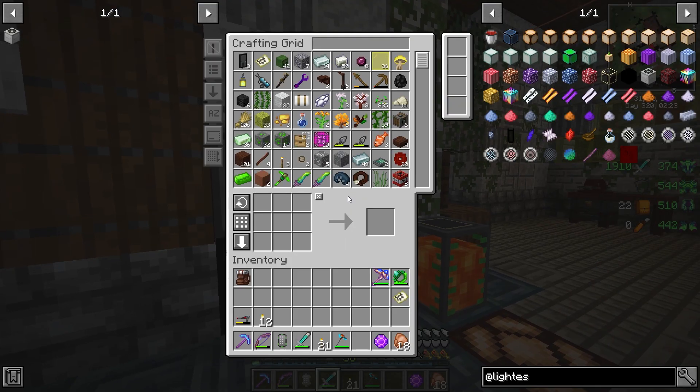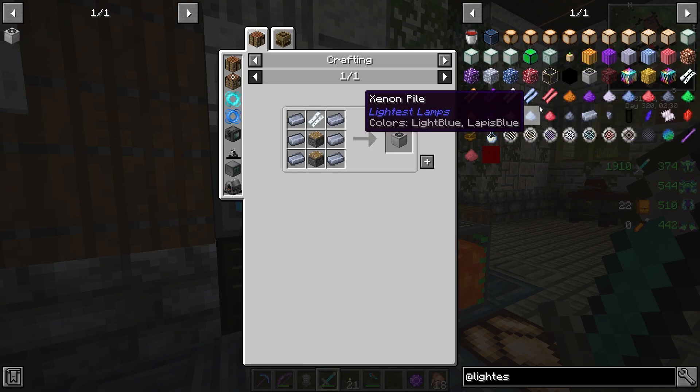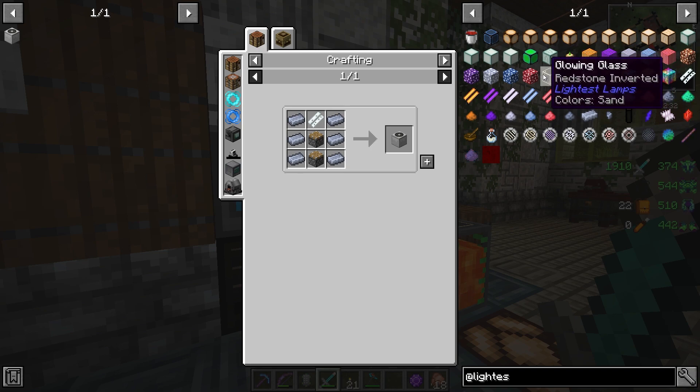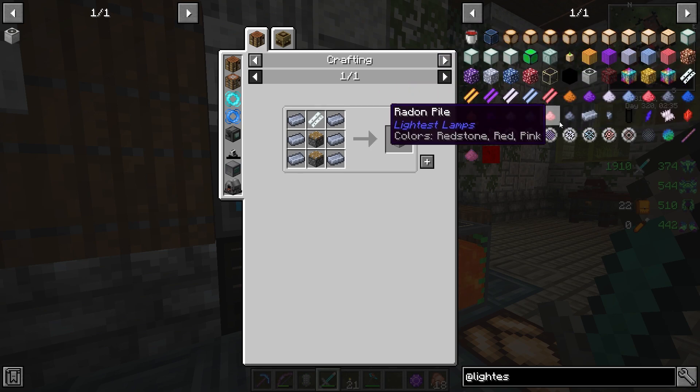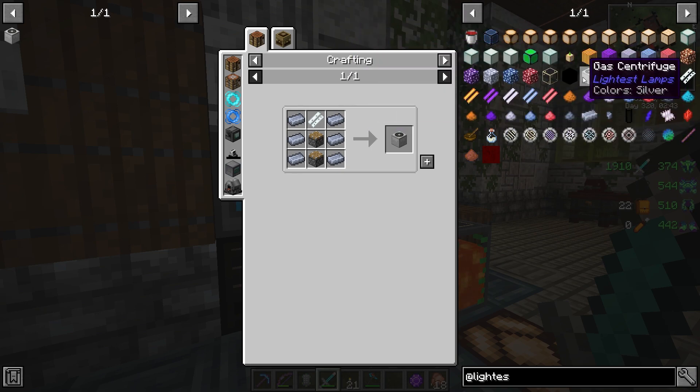Today I want to test out some of these really cool light mods that are actually in this pack, just kind of floating around, and I want to put a use to them. One that I was interested in is this one - the Lightest Lamps. This one requires probably the most in-depth crafting to get into.